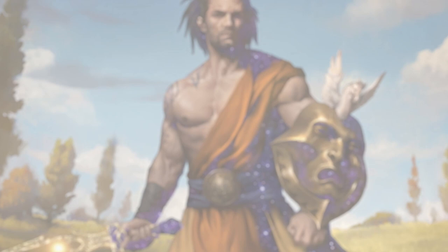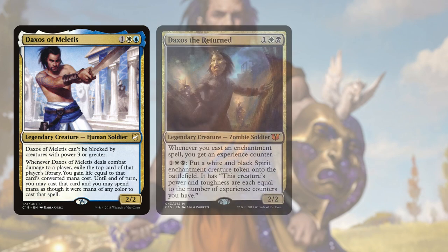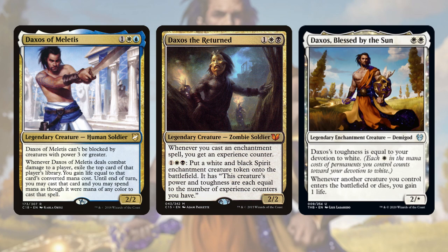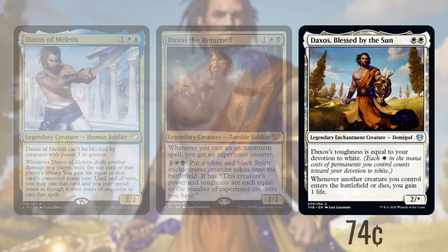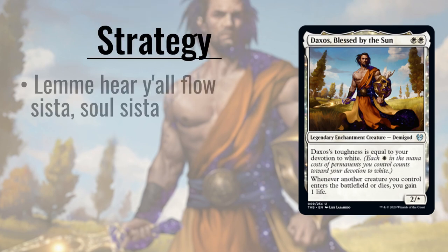Daxos holds a special place in my heart. One of my first Commander decks was Daxos of Meletus, built before I really knew what I was doing. Eventually I bought the Daxos the Returned deck from Commander 2015. This deck set the roots for two things: my love of Orzhov and for enchantment-based decks, both of which continue to this day. Theros Beyond Death brings us Daxos Blessed by the Sun. Although he's not quite as powerful in this incarnation as he once was, this version — which I'm calling Soul Mister — is still an interesting build-around. He gives us life whenever one of our creatures enters the battlefield or dies, and also has toughness equal to our devotion to white.